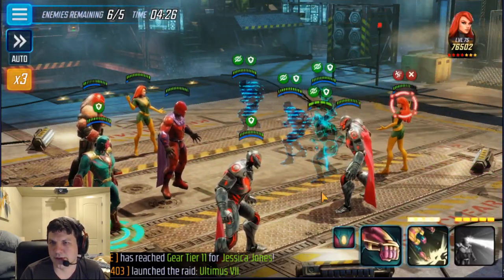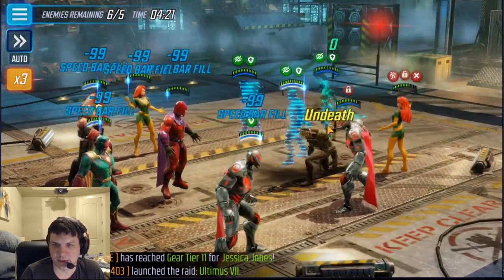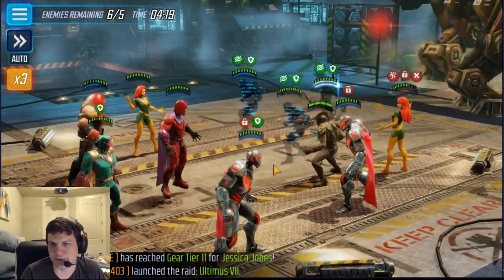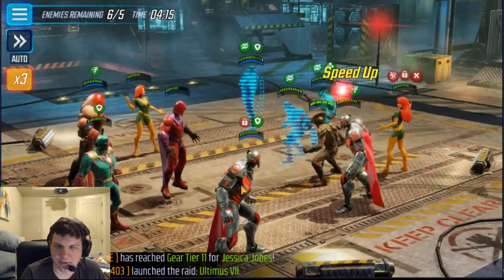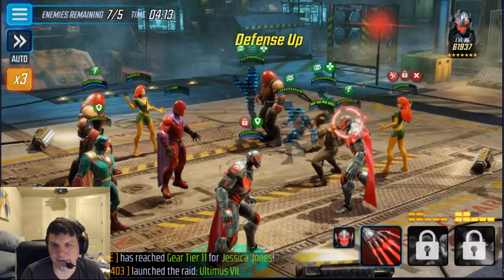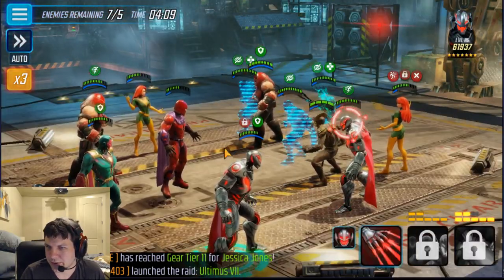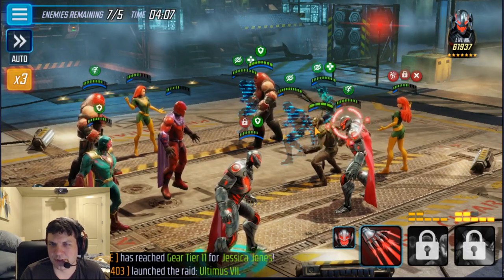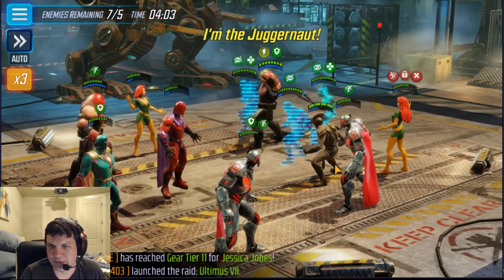They go ahead into stealth, and we can still focus Ultron. So I'm going to ability block their Ultron, because my Vision went first here. Their Vision went with ability block, and then what happens is Hela did not get to spread the ability block, because there were other characters for her to target. My Ultron did get ability block, so that's not good.